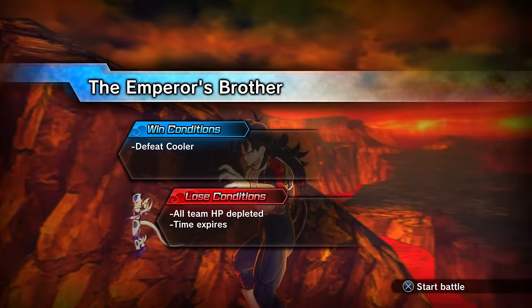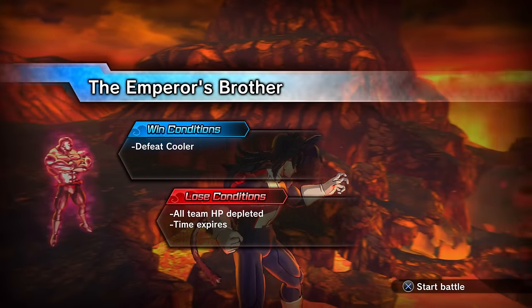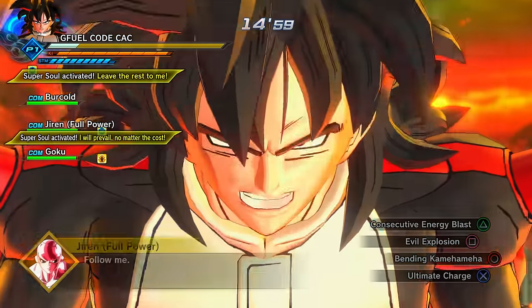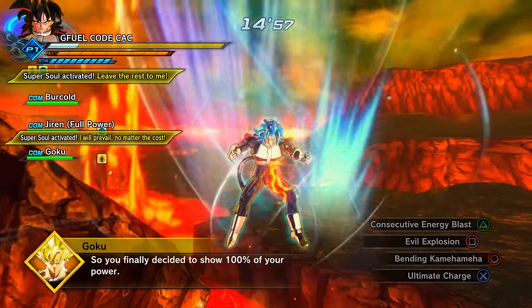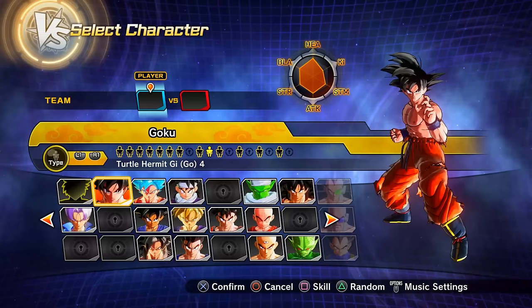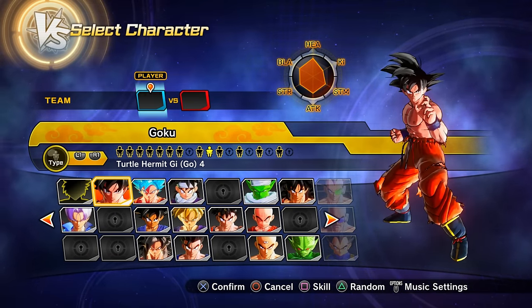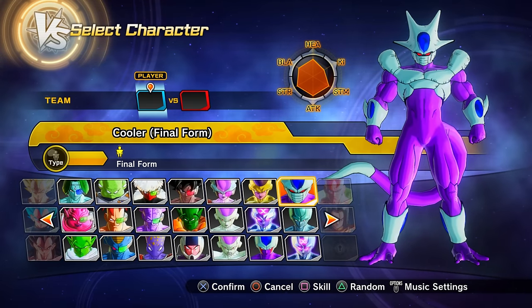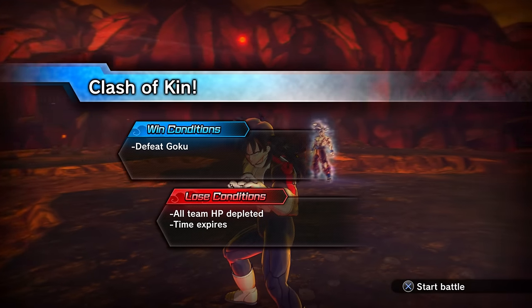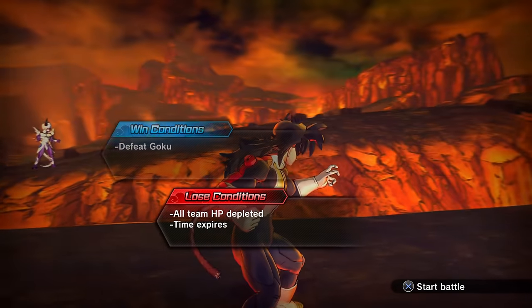Parallel quest 25 also unlocks via story mode progression. Clearing it gets you preset 10 of Goku and Final Form Cooler as a new character.